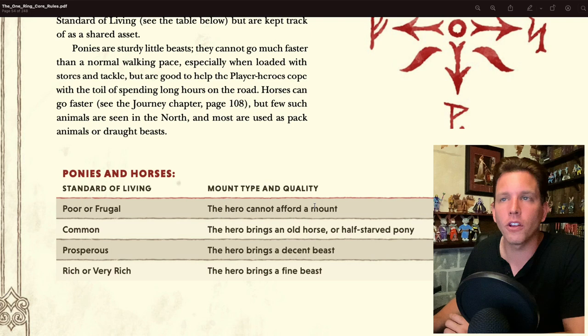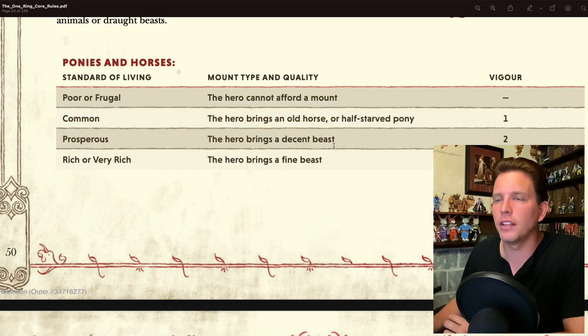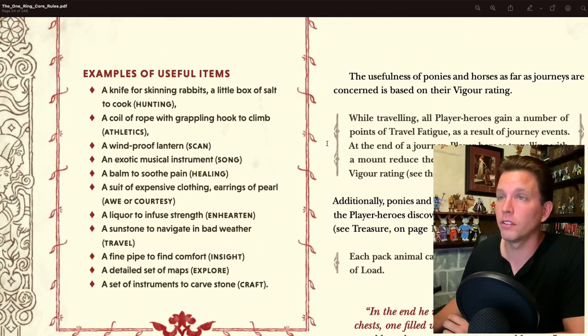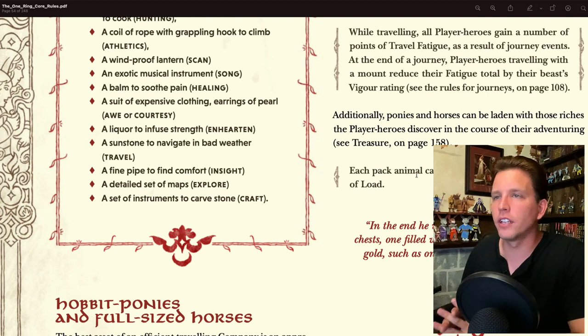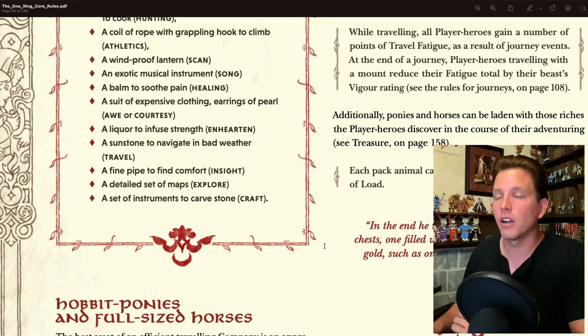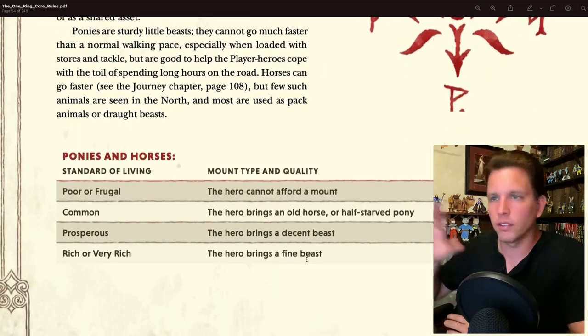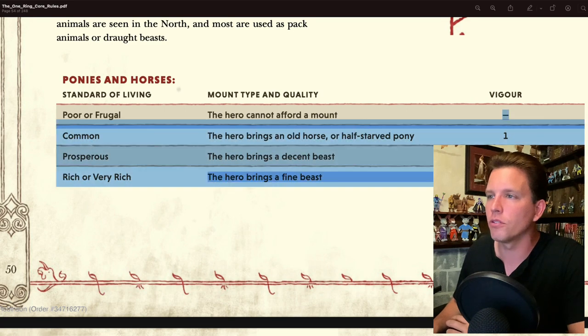Ponies and horses can be used as mounts or baggage carriers. The number and quality depend on standard of living, kept as a shared asset. At the end of a journey, player heroes traveling with a mount reduce their fatigue total by the beast's Vigor rating. Since I'm Prosperous, I get a decent beast with a Vigor rating of 2. Each pack animal can carry treasure up to 10 points of load.